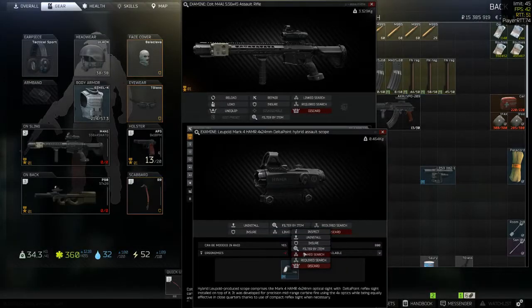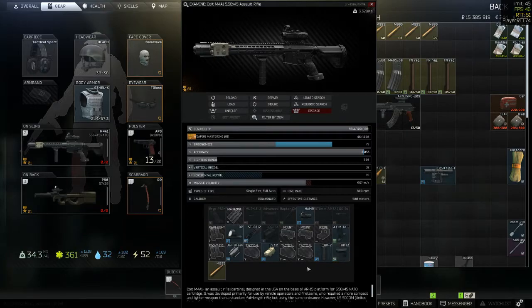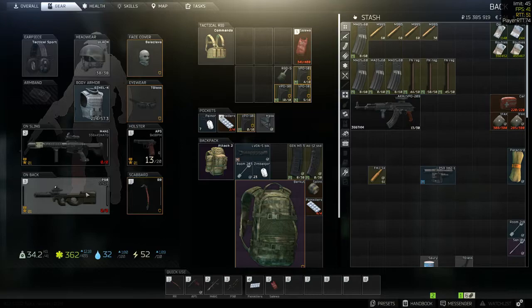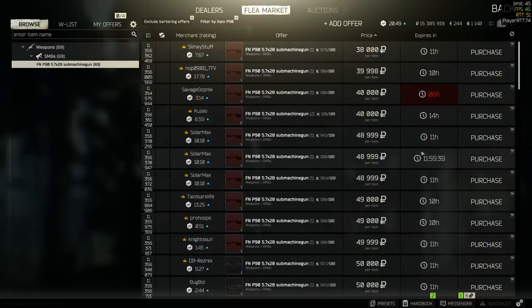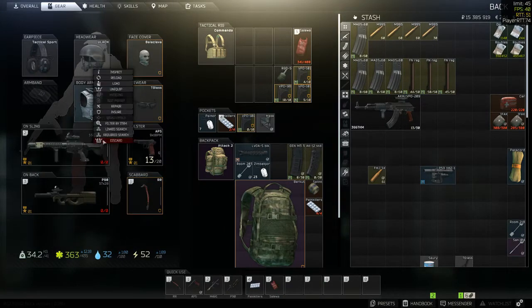Mods in Tarkov can have dramatically different cost efficiencies, and to get to the top meta builds you can spend a lot of money on the last few points of ergonomics or recoil control. However, for a value build this is not necessary. I'm going to run through a few of my favourite setups for pure value, but first we need to lightly touch on recoil and ergonomics.